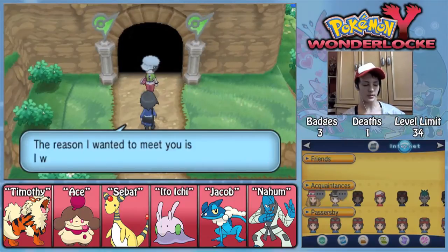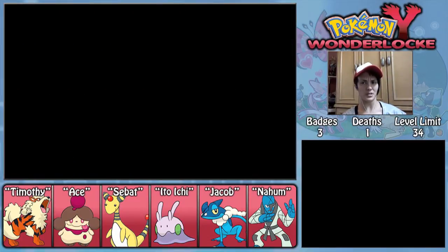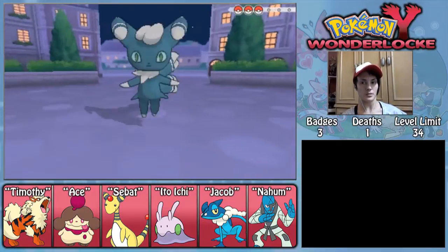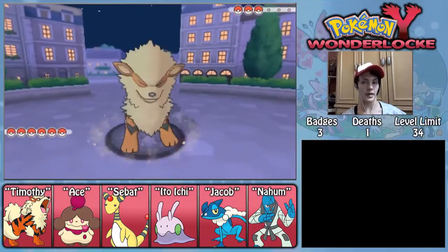'Sorry to keep you waiting. The reason I wanted to meet you is I want to see Mega Evolution in action.' Whether or not I use it is up to me — I'm not really going to use it in this battle, Calum. Maybe toward the end of the game. Maybe in the final battle against Lysander will be the first time, because I know he uses a Mega Evolution the last time you fight him. So maybe I will for that, and then possibly for the Elite Four.